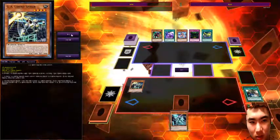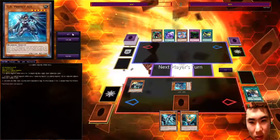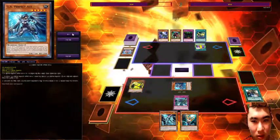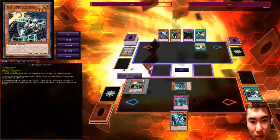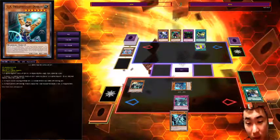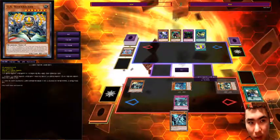I return this guy after the hand, special summon this guy. Activate this — okay, trap, that's fine. I activate this guy's effect which allows me to return the Dreadnought Dunker into my deck, and in return I can special summon a UA monster from my deck. I summon Blockbacker.